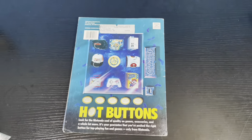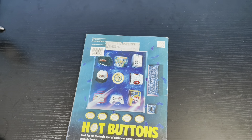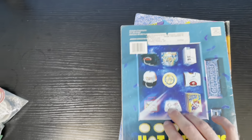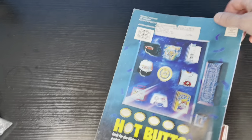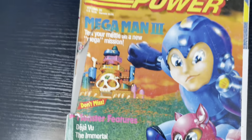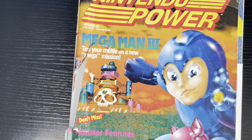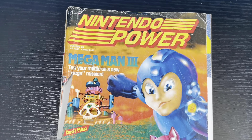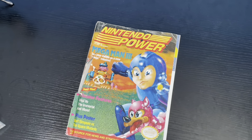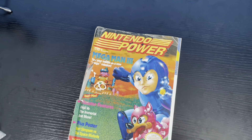Alright guys, that is it for the video and the catalog. What was your favorite page and your favorite moment of Nintendo Power? Because they don't make them like this anymore — almost ripped it at the end, that would have sucked. What was your favorite moment? Because Conan — I don't think he was hosting yet in January '91, but Conan Mega Man was big. What was your favorite Nintendo Power moment growing up? Let me know, and I will see you guys on the next one.